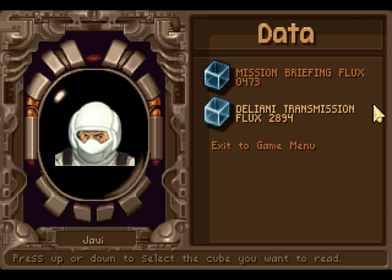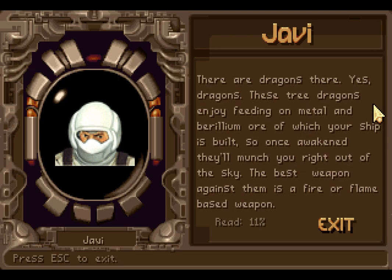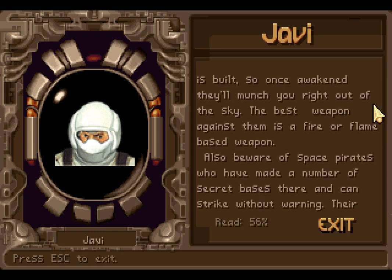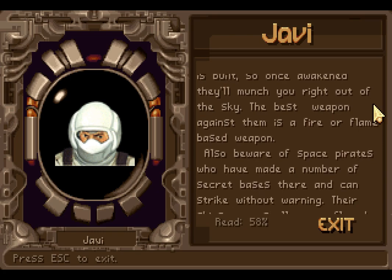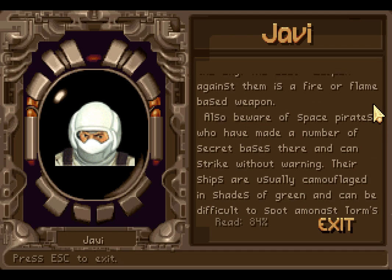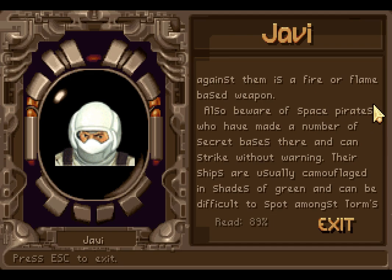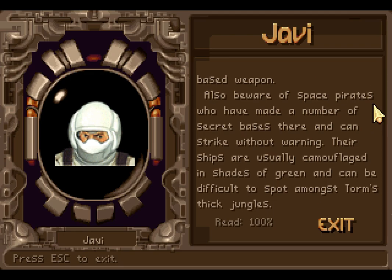There's nothing I think that we really want here. Some warnings about Torm — there are dragons there. Yes, dragons. These tree dragons enjoy feeding on metal and beryllium ore, of which your ship is built. So once awakened, they'll munch you right out of the sky. The best weapon against them is a fire- or flame-based weapon. Also, beware of space pirates who have made a number of secret bases there and can strike without warning. Their ships are usually camouflaged in shades of green, and can be difficult to spot amongst Torm's thick jungles.